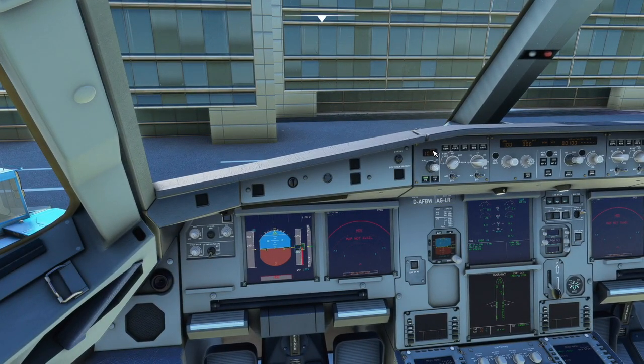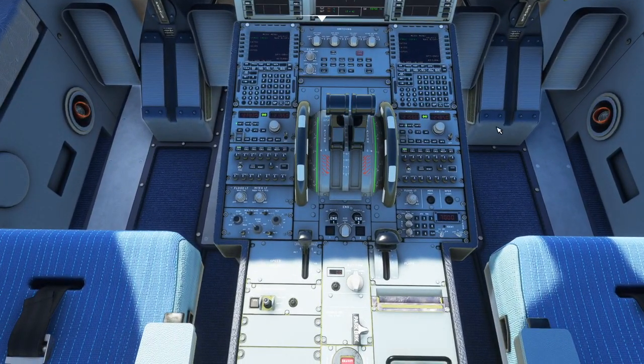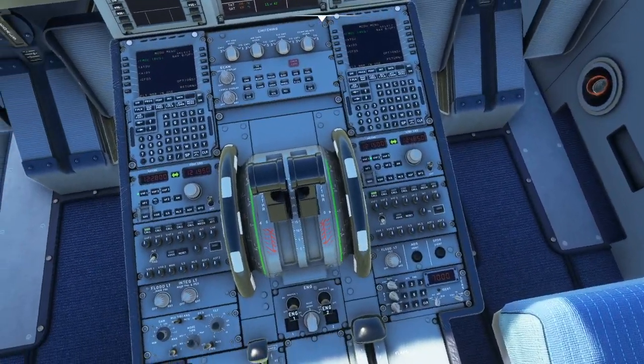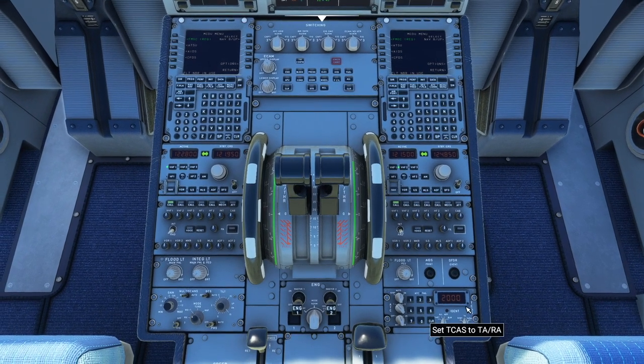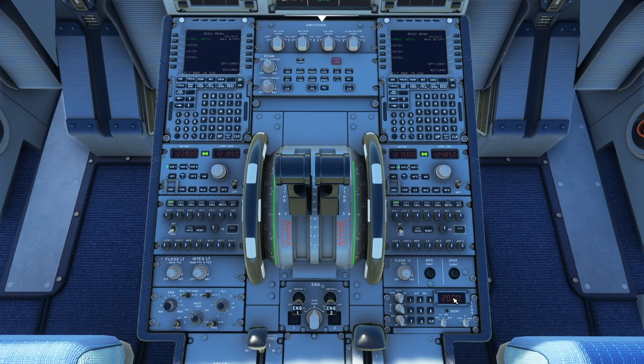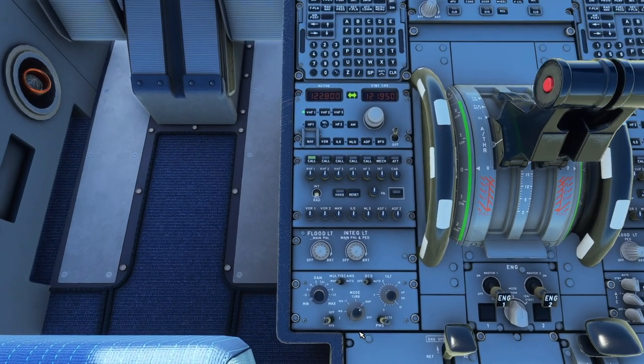Set our QNH, which is 1015 — you can find that in the weather details, or just press B if you're struggling. Coming down here, we'll do a few configurations: switch TCAS to auto — this is your TCAS and TA/RA for other aircraft and ATC visibility. Default squawk is 2000. Switch weather radar to 1, predicted wind shear to auto, and then map.